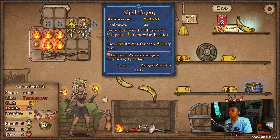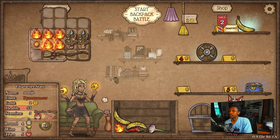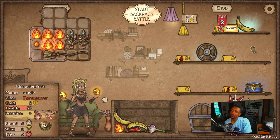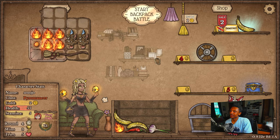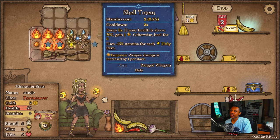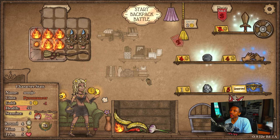Not really sure what I want to do here. Honestly, I do want to get the box of riches just because I want amplify healing — that's the only reason I would want this right now. I don't think I need another banana, I'm fine with two bananas. Reserve you. Got the sword.